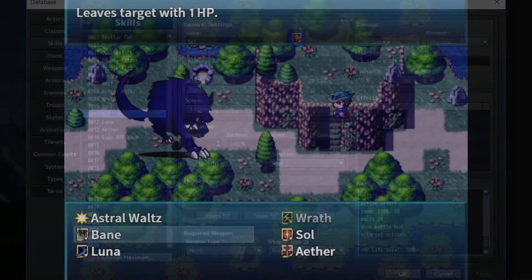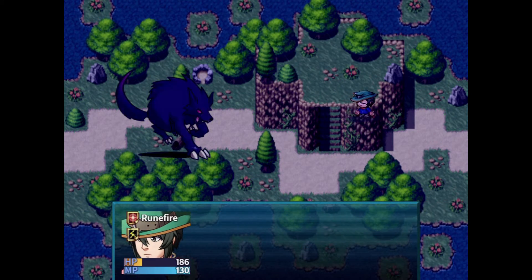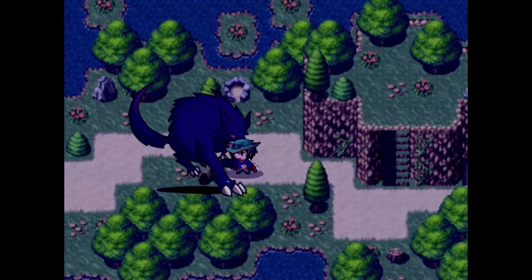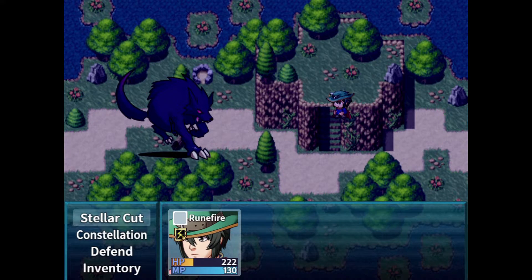Now I'll show that one. Next is Soul. We'll just get on with choosing Soul — it deals kill damage, and we heal ourselves, just as expected.